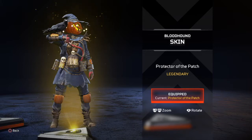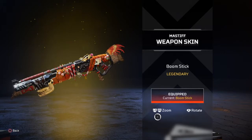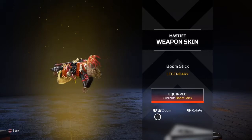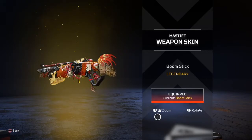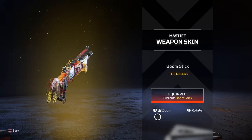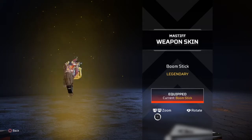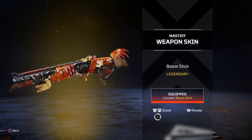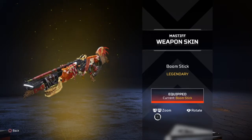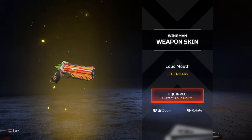The Mastiff weapon skin Boomstick — I'm a big fan. You've got playing cards, a chicken foot, voodoo things, pins and needles, feathers, hay, and if you look closely on the right side there's a Lifeline voodoo doll. I love everything about it, and the name Boomstick is a fitting name for this gun because this gun can wreck some people. Two thumbs up — this is sick.